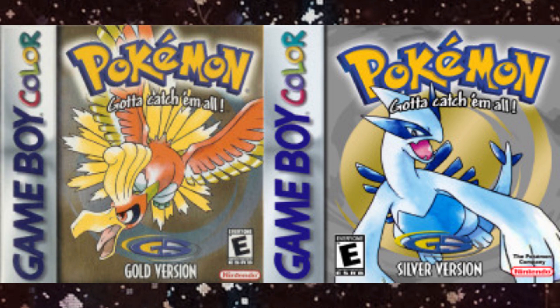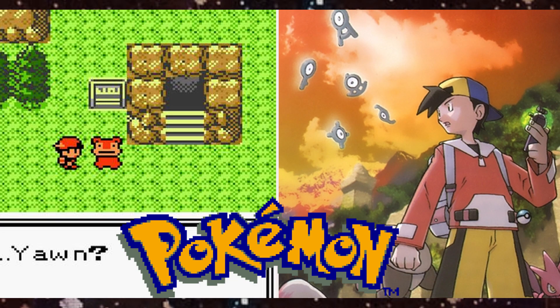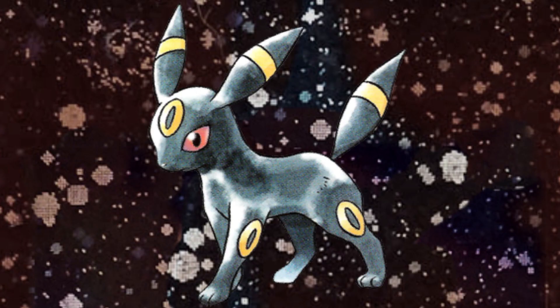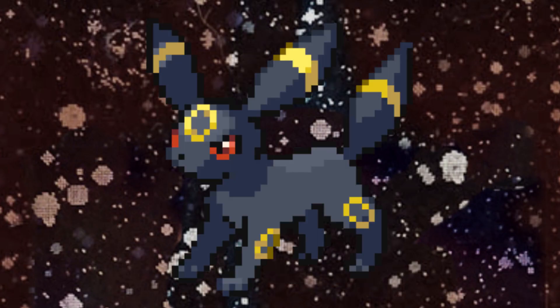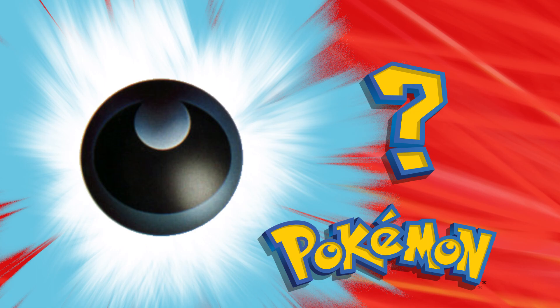The Dark type was first introduced in the Generation 2 games Gold and Silver in October 2000, and two months later in the Pokémon card game. Gold and Silver brought us the first ever pure Dark type and the only one from that generation, Umbreon. It was the perfect Pokémon to introduce the type with, since its primary color was black and its glowing circular patterns gave it a mysterious aura.